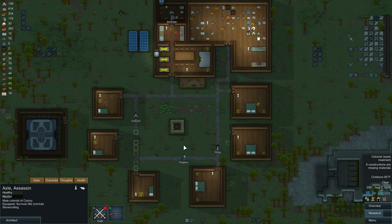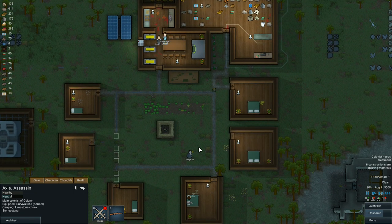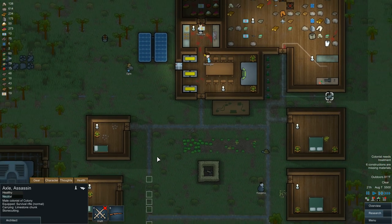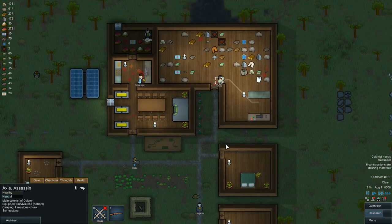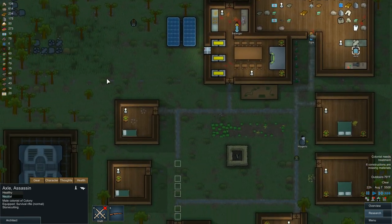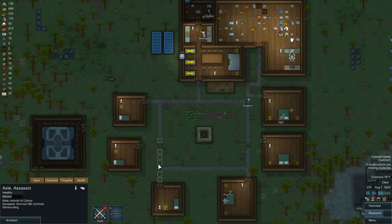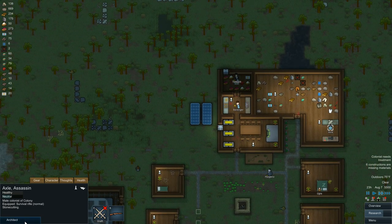Lots of planning. Getting our pathways built — they look nice. I really wish the power lines, you could toggle hide them, because I don't like seeing them cross through the open.